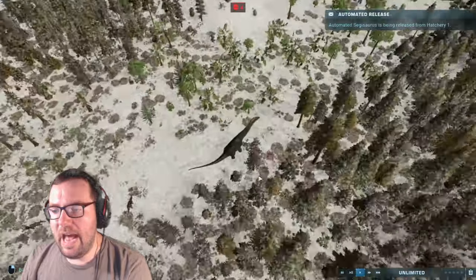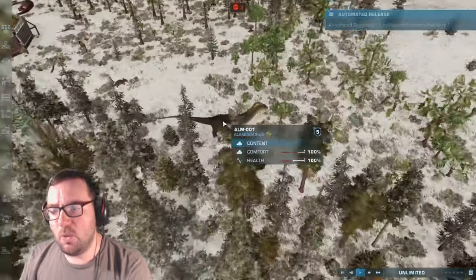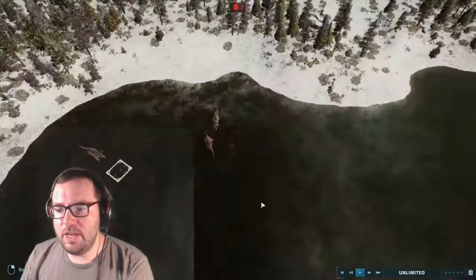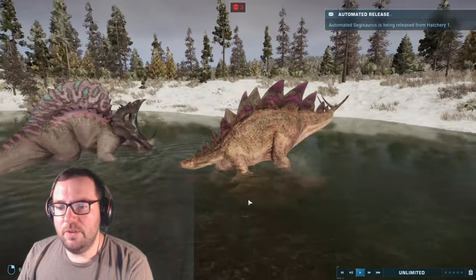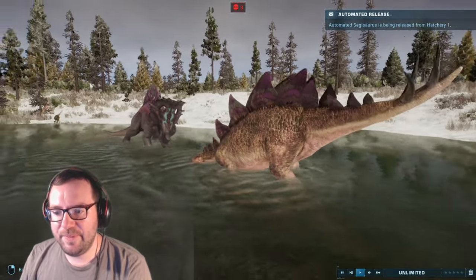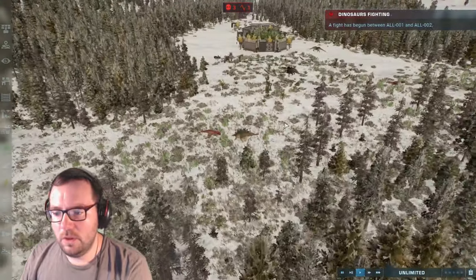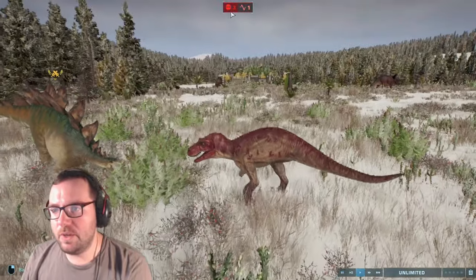I don't think anything will go after the Alamosaurs because they're just too big — unless we get T-Rex or Carnotaurus in here. Ceratosaurus actually goes after the Sauropods, so if Ceratosaurus makes its way over there, the Alamosaurs could be in trouble. We've got a fight between a Stegosaurus and Spinoseratops, and another fight between a Stegosaurus and a Ceratosaurus — 53% against 100%. Not looking good for the Ceratosaur at all — they're calling it off.